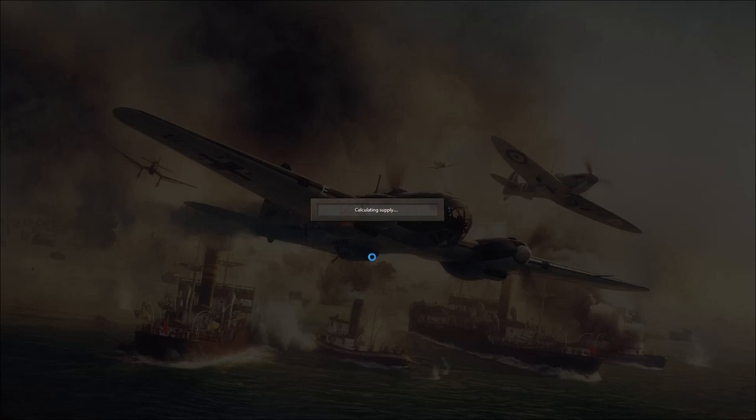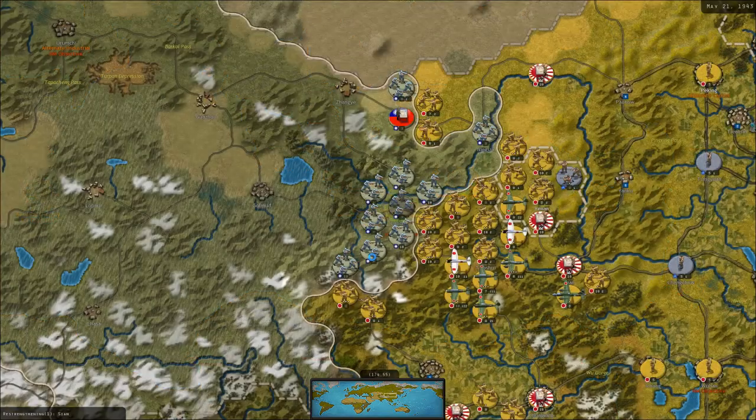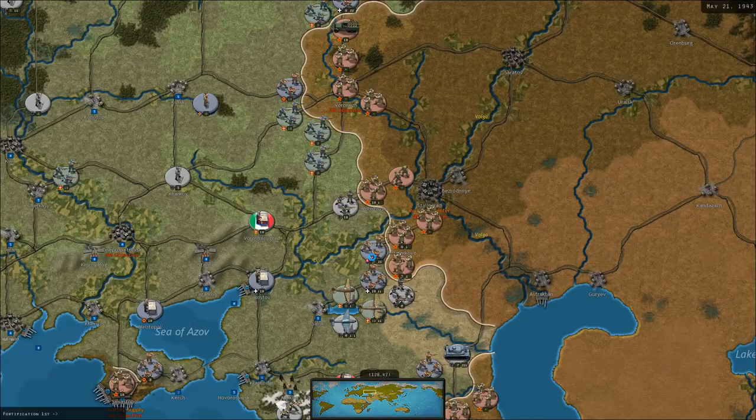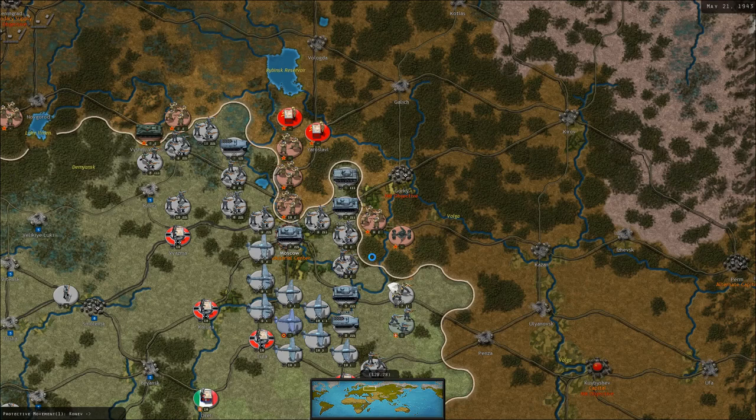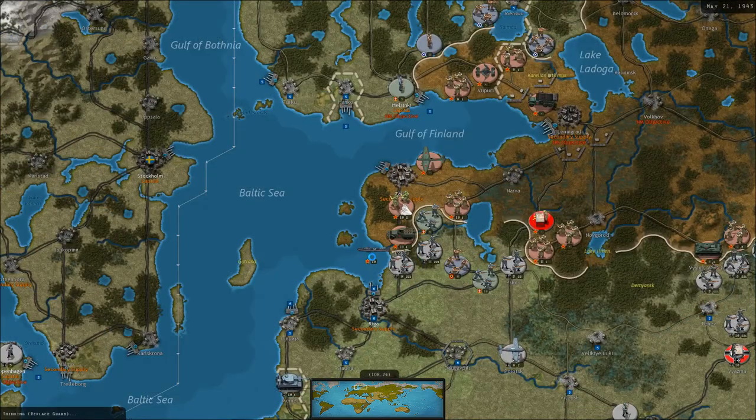The concern for Japan is not China — they're going to deal with China adequately. The concern is the eventual American counterattack, which will surely manifest itself soon. Given we're into mid-1943, the Americans are likely about to go on a rampage. Meanwhile, there are several weak and exposed German units on the Russian front that we need to be a little concerned about.